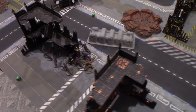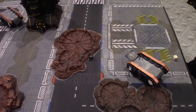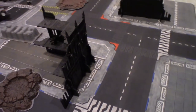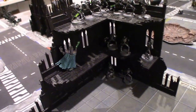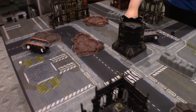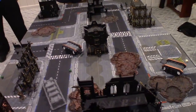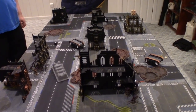Here we are deployed for our Scouring mission from the Eternal War grouping. Mike picked the deployment type — hammer and anvil. In this one there are six objective markers scattered about the board. One is worth four points, which is convenient for Mike, hidden in that building. Four are worth two, which are spread across. And one is worth one. These objective markers' values are determined after all units are deployed, so we rolled for it — it is random. Mike will be having first turn.